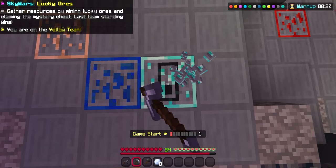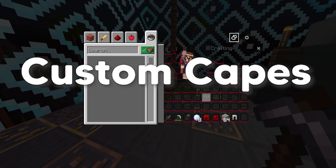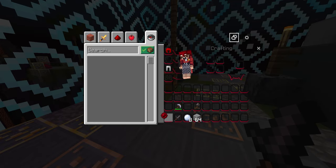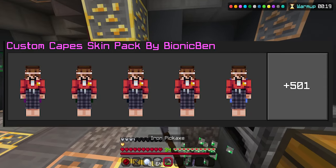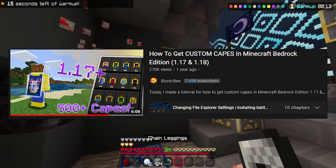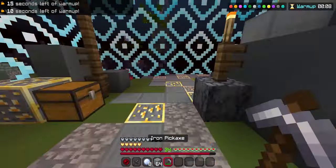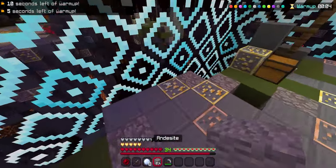Earlier in this video I said that you can still get all these capes, which you can with custom capes — I'll leave links in the description. You can actually get custom capes, which are pretty much capes that aren't official capes but are attached to your skin, and everyone else can see them. The main method you can use is the Bionic Bend method, which everyone can see, and it has all the capes you'd ever wanted, including the capes mentioned earlier in this video, plus a lot of cool custom capes. I'll leave a link to a Bionics video in the description.